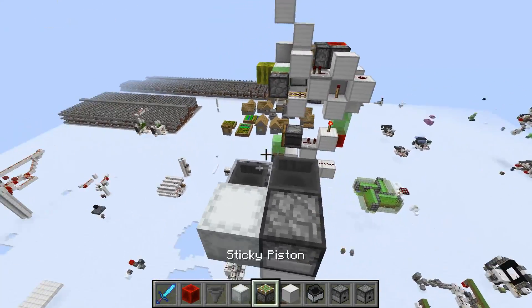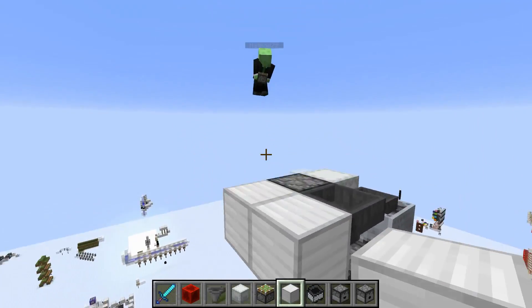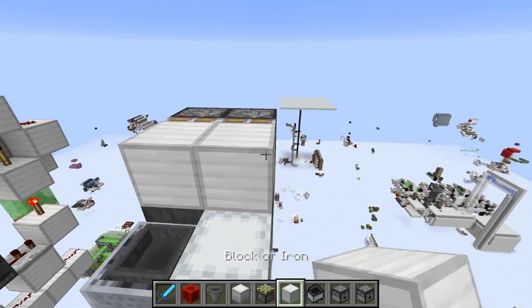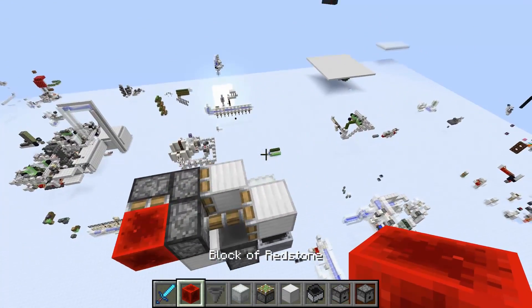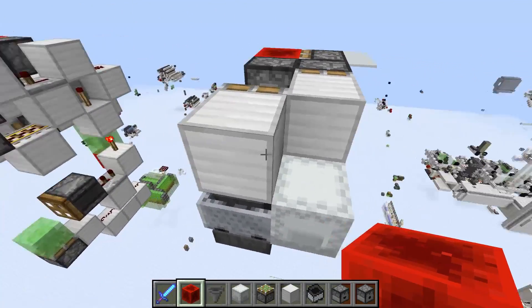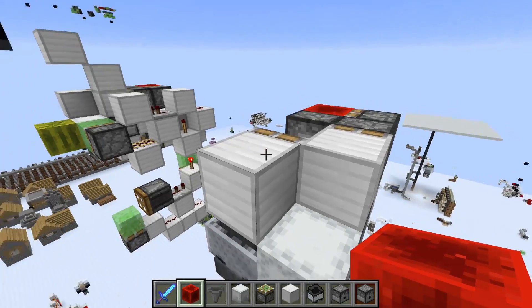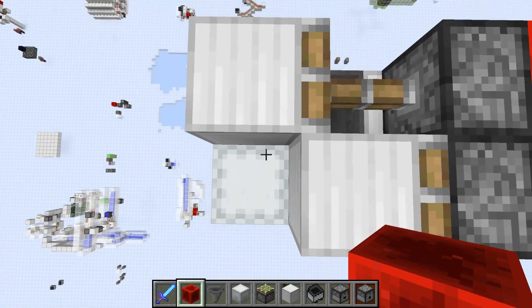Now we need some more piston stuff. Put some helper blocks down, then two sticky pistons like so. On them put solid blocks, and behind these pistons another sticky piston with a redstone block. This makes sure this block gets retracted when the minecart is broken — that's key because it can be a bit inconsistent. This block is the one that pushes you over when you get shot back up from the mechanism.